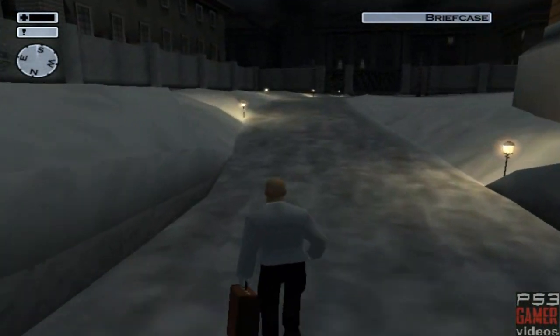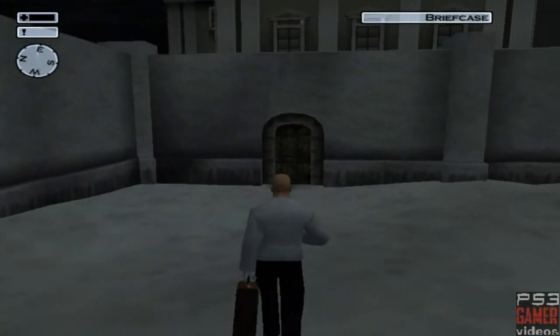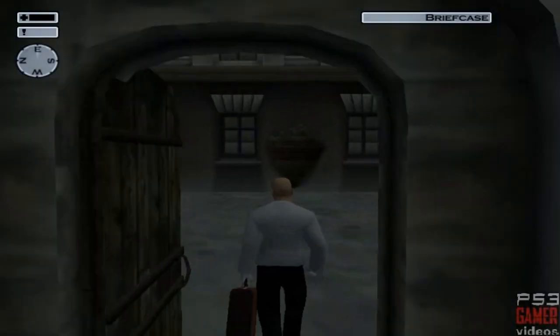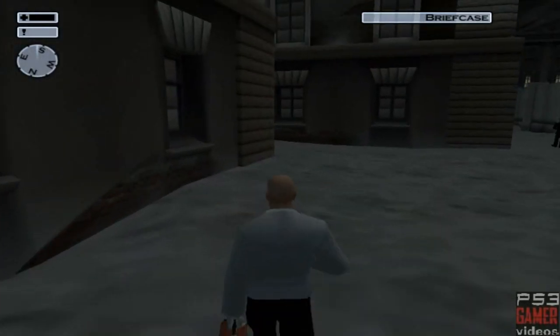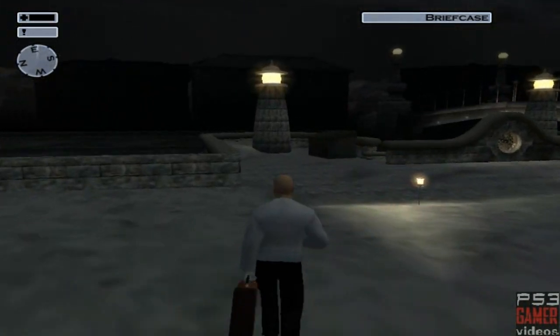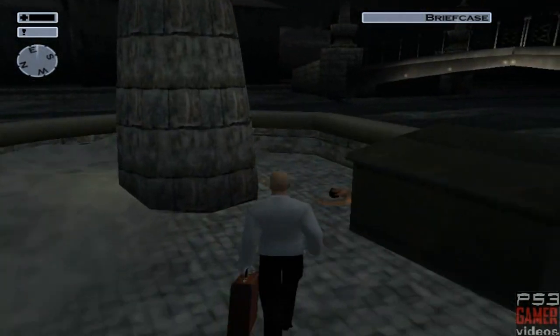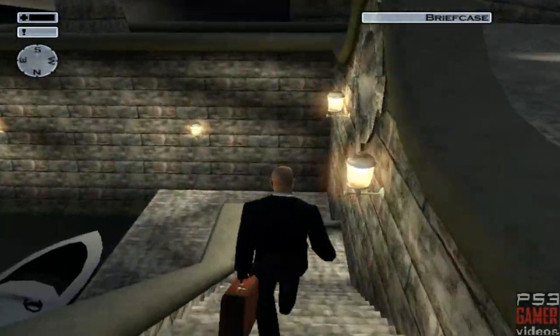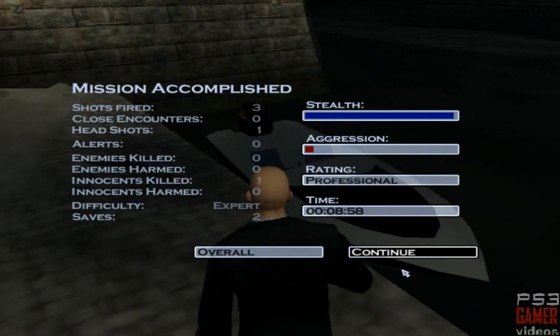Now we're out of the building, all we need to do is head through this door. Tap M for map to do it quickly and that's the end of the video. Please check out the rest of this walkthrough, please leave a like, a comment and subscribe. Thanks for watching and see you next time, bye.